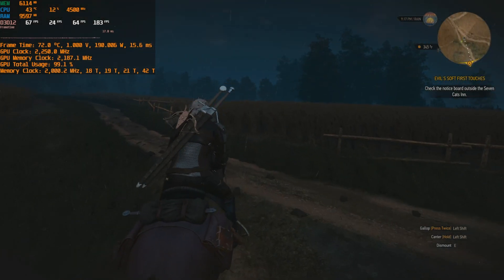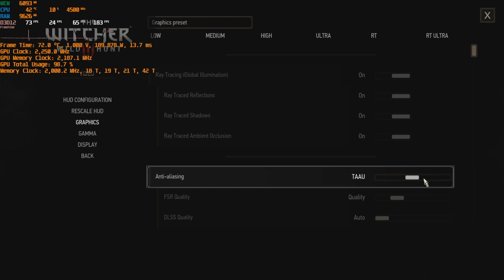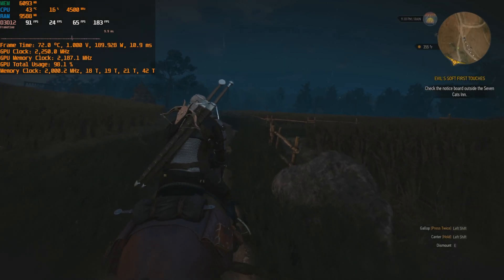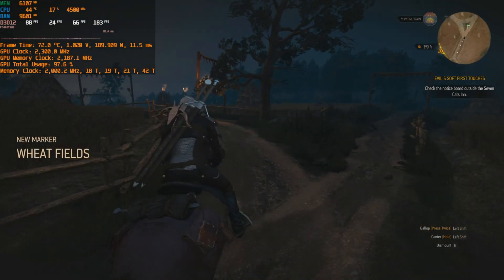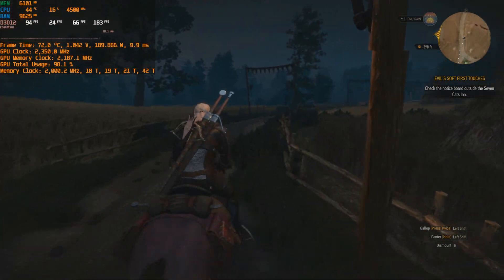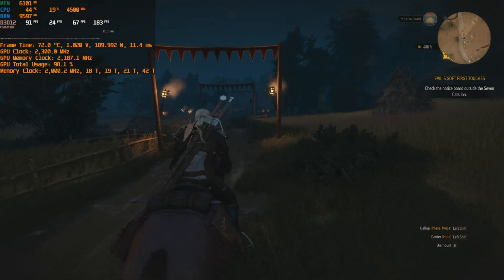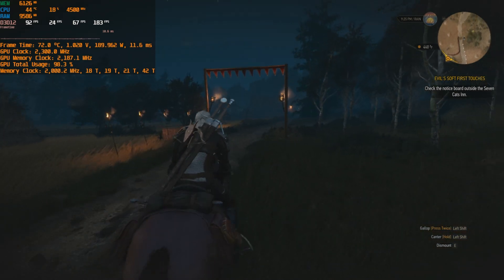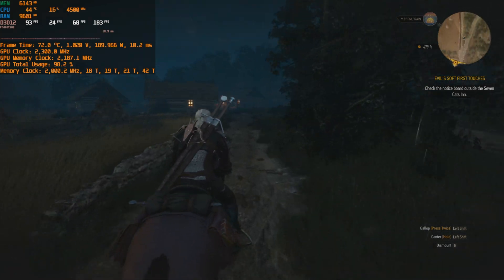I think the better option with ray tracing is to use FSR, so let's change to that. We'll try quality mode first and then see the rest. There's already a nice boost — we have about 95 FPS average walking around at night. At night time with FSR quality mode, we're getting about 90 FPS average with everything set to ultra, and FSR looks quite good at the quality setting.